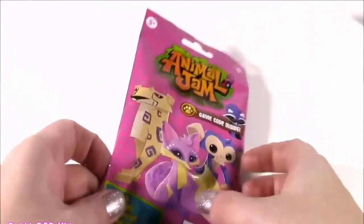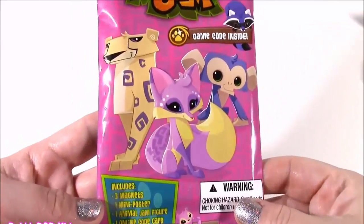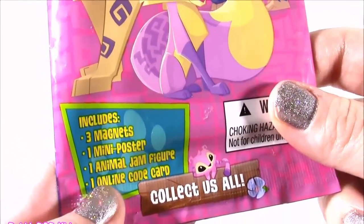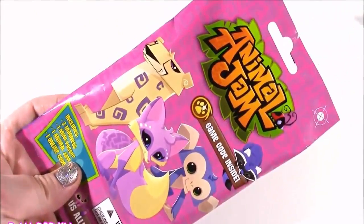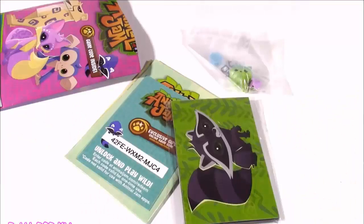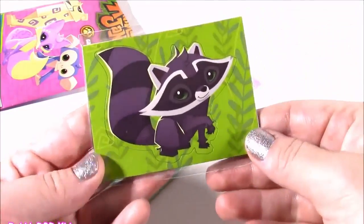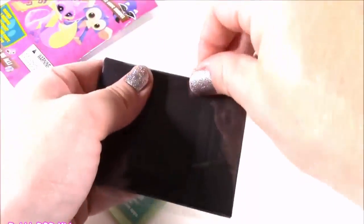Look at this pack of fun — it is an Animal Jam blind bag, first time I've ever seen one of these. I got a couple of them, and it includes three magnets, a mini poster, an Animal Jam figure, and an online code card. This thing is jam-packed with fun. We dumped out the bag and got lots of stuff to look at. First of all, we get three magnets — look how adorable they are. This is actually kind of reminding me of a Shopkins slime bag with the trading cards and all those other little goodies.